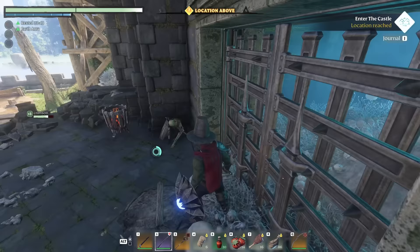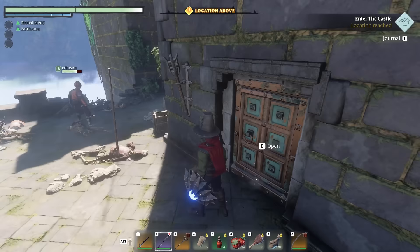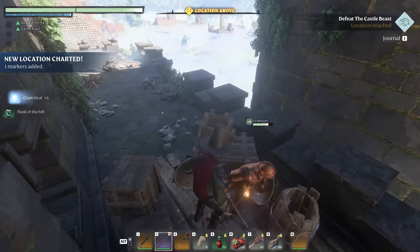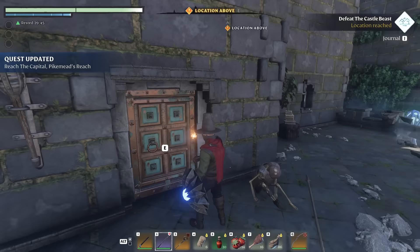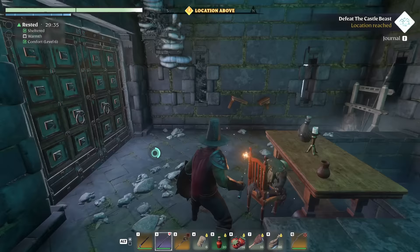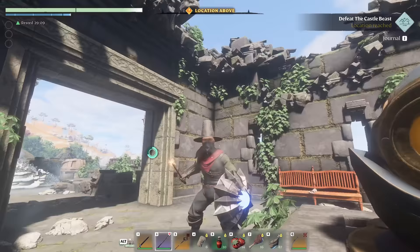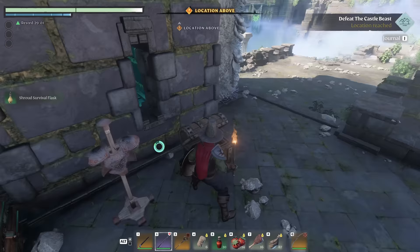There are gates here which we cannot open — that tells me maybe we use these grappling points to get into the castle. There's a door over here, and a chest over there. The Pike — location reached! A flask of fill and a little chain healing. Quest updated: Reach the Capital. Defeat the castle beast — that is our new task. There's a doorway here with stairs putting us at the top of the little castle wall or tower. Now there's a return beacon — be sure that's activated. Another little chest with a shroud survival flask.